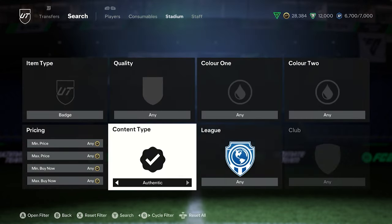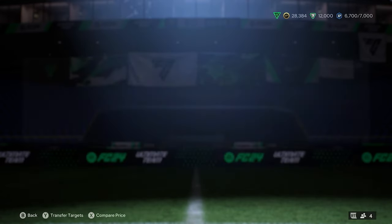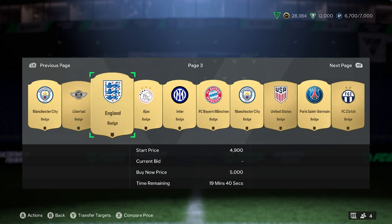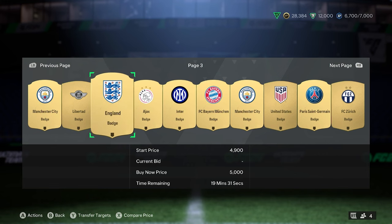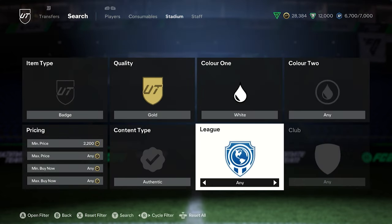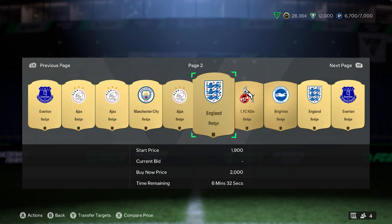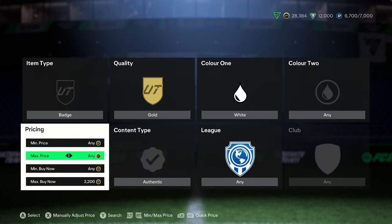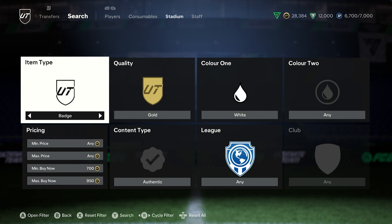It is the same principle for the badges as well. Go to authentic, I would go to gold. This one might be a little bit easier because there's normally one big colour in all of them. With England, I believe last year I tried blue and it didn't pop up, whereas in white it does. And as we can see, they are 5k. So badges are still glitched - if you try to change down it will say there's none, but as we can see there are some. The best way is to move the price parameters down bit by bit so you can see 2k, 1k. Drop it down to 700 and have a look. But that is the way you get international kits and badges.